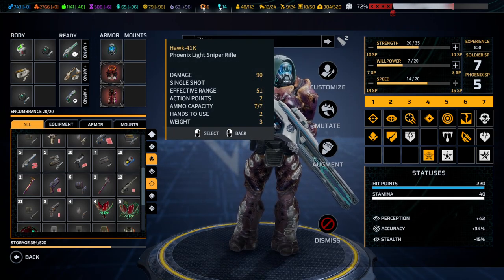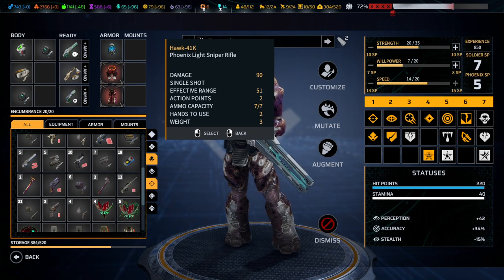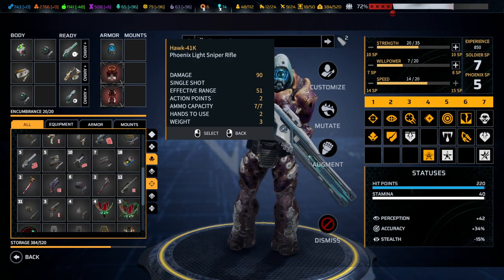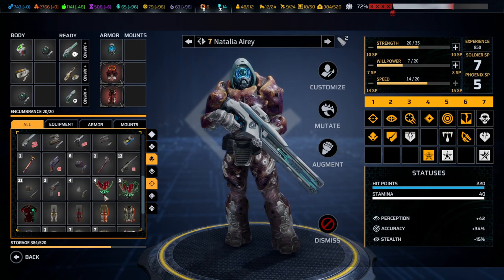Natalia by the way has the Hawk 41K, which is a special sniper that with overwatch cost reduction could be overwatched in just one action point, so I want to continue trying to use that for now.